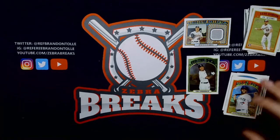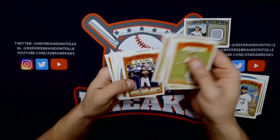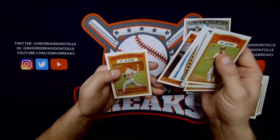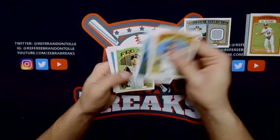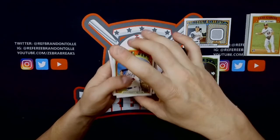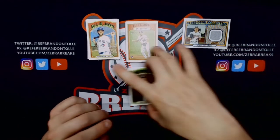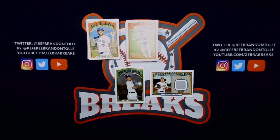Kind of disappointed to be honest. When you look at the rookies, it's pretty much just your in-action variations — J. Bart, Bohm, Cronenworth, Mize and Skubal, Mountcastle in the in-action — but you can see it's all in-action image variations. There wasn't any base to go with it. We got eight short prints, our rookie stack, one chrome being the Tim Anderson to 999, and our Jesus Luzardo game-used relic to round out the box.